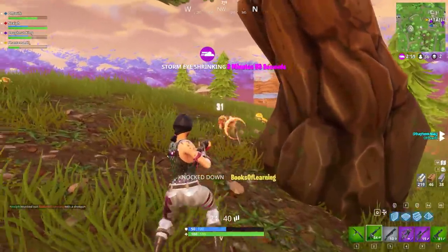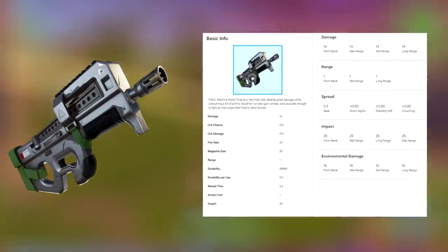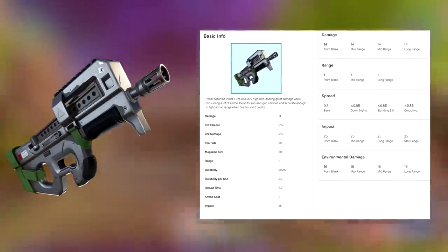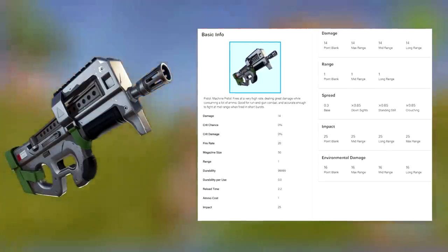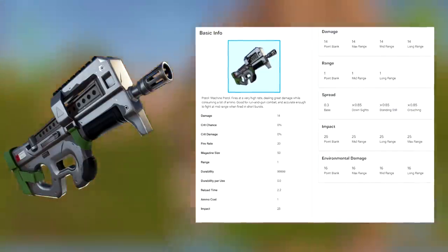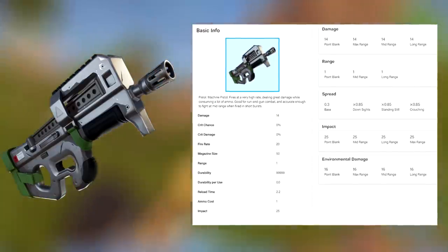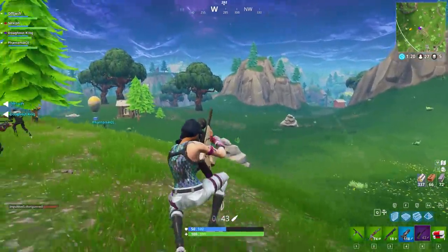This next weapon is the FN P90. If you've played other first-person shooters like Call of Duty or even CS:GO, you can tell where this weapon is heading. In Fortnite, the P90 is a machine pistol. It will fire at a very high rate, dealing a ton of damage if you land all shots. When fired in short bursts, it will be good for those mid-range fights. The P90 will do 14 damage per shot, which sounds weak, but with a fire rate of 20 and a magazine size of 50, if you can land at least 25 of those 50 shots you will do 350 total damage — easily taking down any player with full shield and full health. It's a perfect gun for run-and-gun combat. For comparison, the common SMG does 17 damage per shot but only a fire rate of 9 and a magazine of 30, so the P90 does slightly less damage but has almost double the magazine size and double the fire rate.